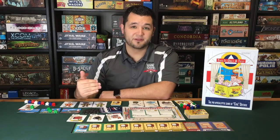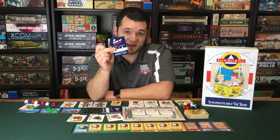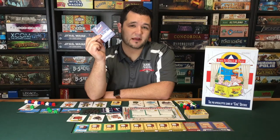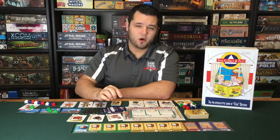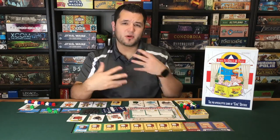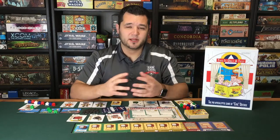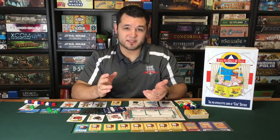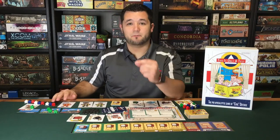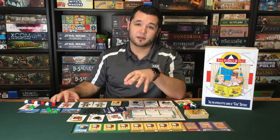After everybody has moved down their family members on their tracks, we reveal an event card. These event cards have varying effects that can range from moving further down on item tracks, setting aside family members to gain additional benefits, voting on certain things, or even acquiring equipment items. Generally, if you are the leader of the panic phase, you're going to have an additional benefit that other players do not — not on every event card, but on a lot of them.